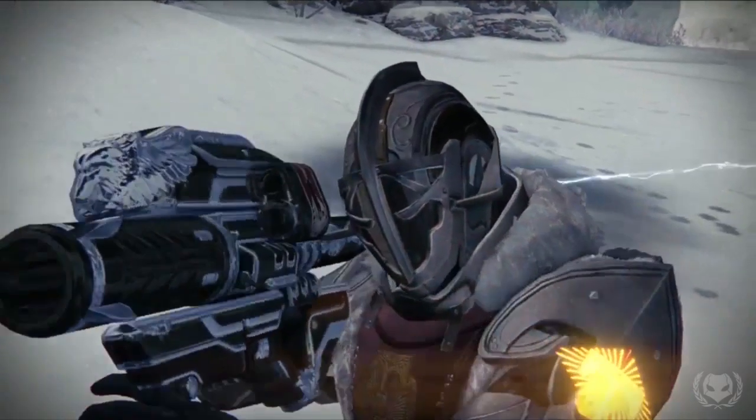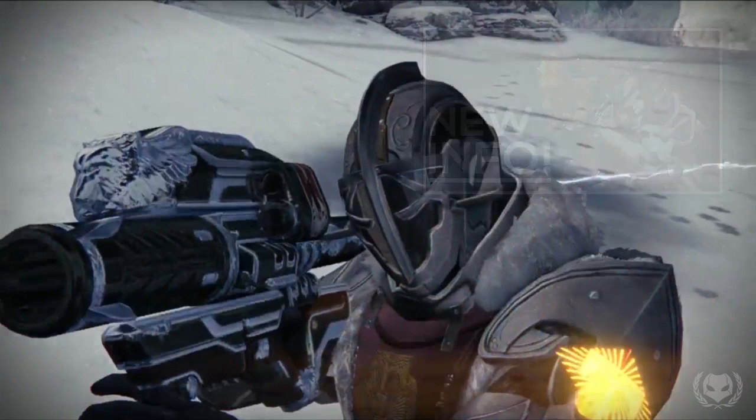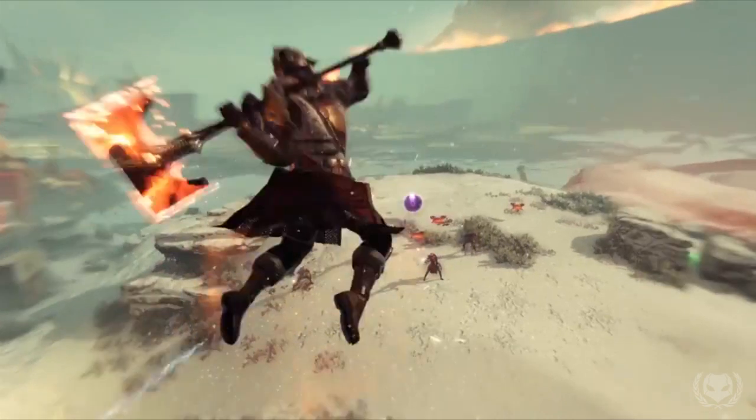Here we have a Warlock wielding the Iron Yalohorn. In case you haven't heard, the Yalohorn is going to be coming back in Year 3, and there's also going to be a new variant called the Iron Yalohorn. If you'd like to learn more about the Iron Yalohorn and how to get the Year 3 Yalohorn, there'll be a link on screen and in the description to one of my previous videos. Lastly, we see this Warlock about to wipe out a group of Fallen using the battle axe. If you go back a few frames, you can see a green flash of light between those two rocks on the right — this is a patrol beacon, meaning this axe is going to be obtainable in patrol. So my guess is that this is going to be a new public event, similar to the Swords of Crota or the Scorch Cannons, that will allow us to get this battle axe.